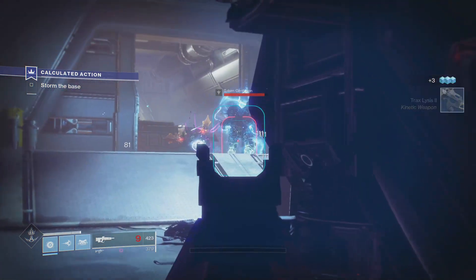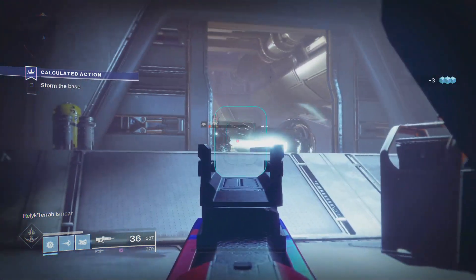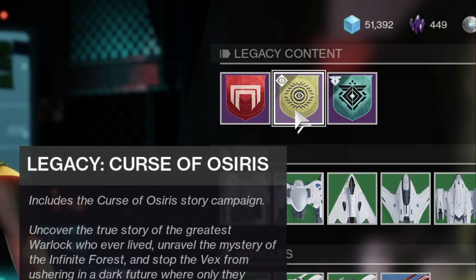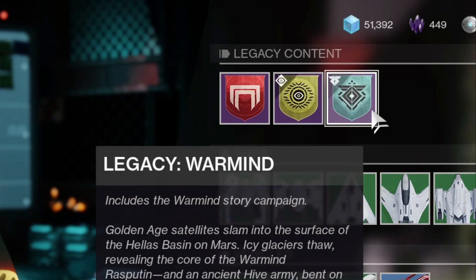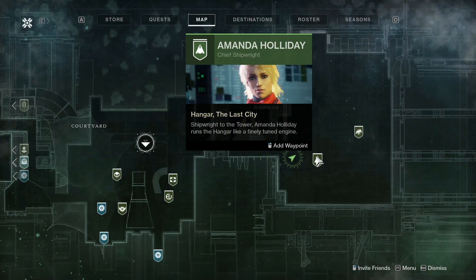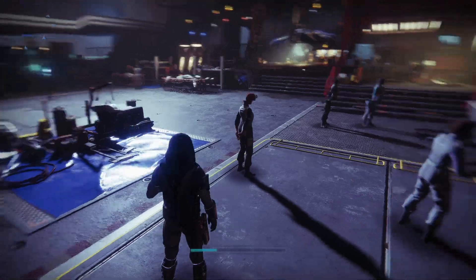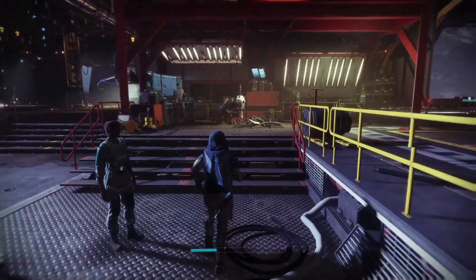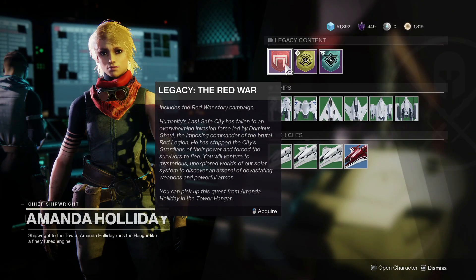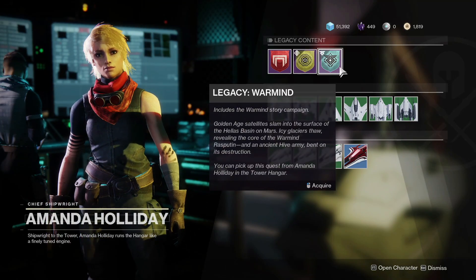The free-to-play version of Destiny is called Destiny New Light. In this version you get the original game, which is called the Red War, and the first two expansions: Warmind and Curse of Osiris. Once you finish the intro missions and cutscenes and you're able to travel, you want to go to the Tower and talk to Amanda Holiday on the right. She holds all the free legacy content story missions, called the Legacy Content. You activate that content and it will show up in your quest menu at the bottom.